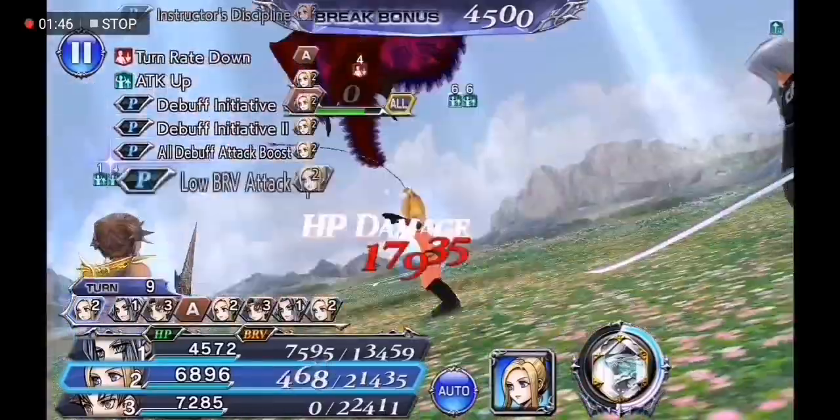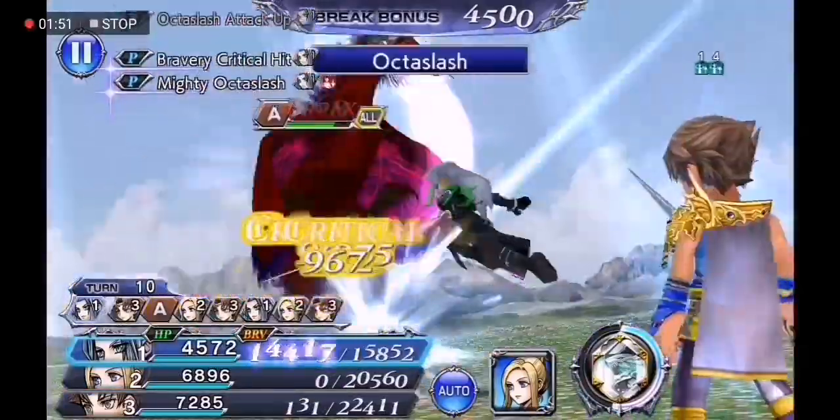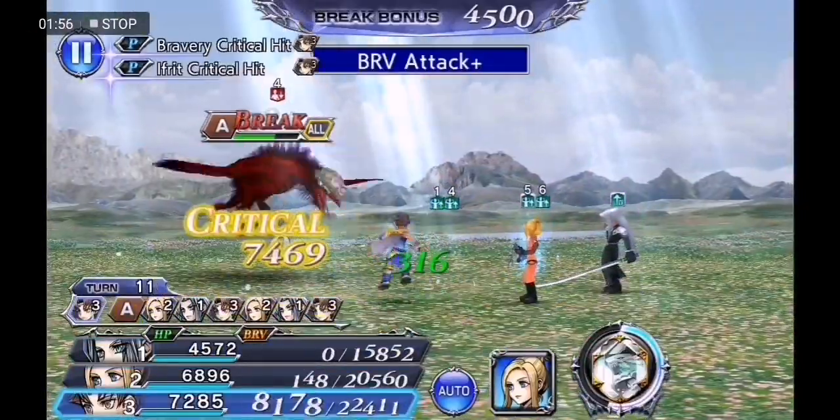As you see I've been building my Genova stacks with Sephiroth because his speed down aura is invaluable in some situations.